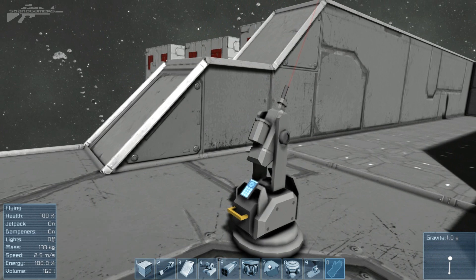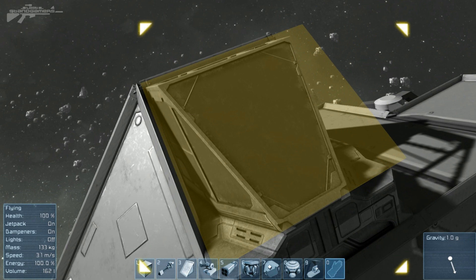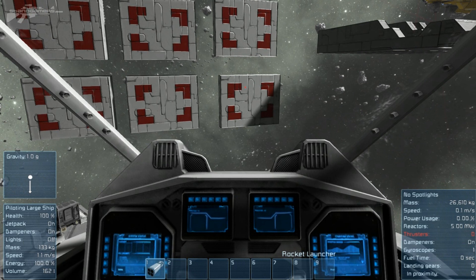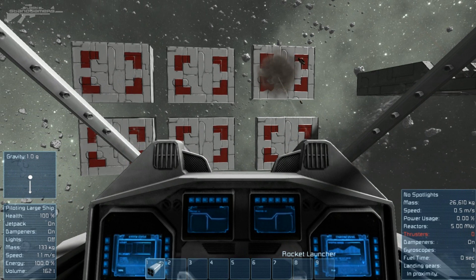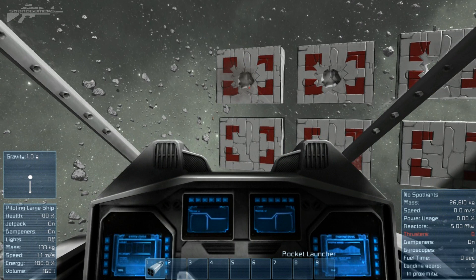Now we're going to do a little test — you're probably wondering if the larger rockets do more damage. We'll get in the large turret and fire one rocket at each target: one layer of armor, two layers, and three layers. With three layers we've only penetrated about one and a half layers by the looks of it.